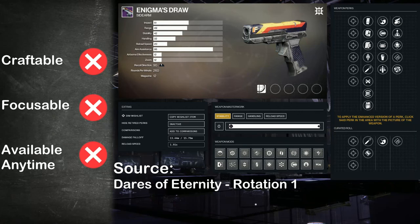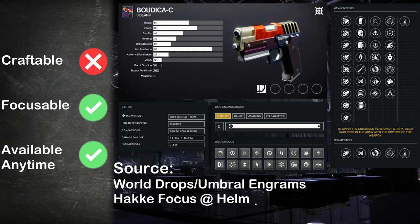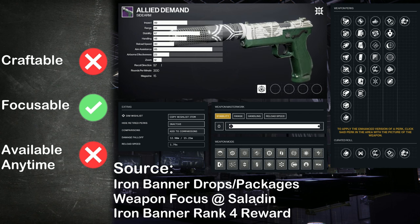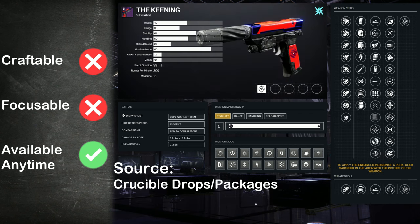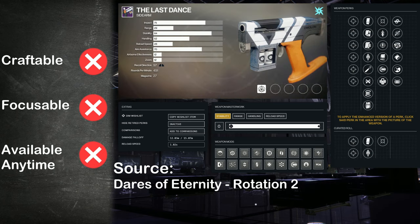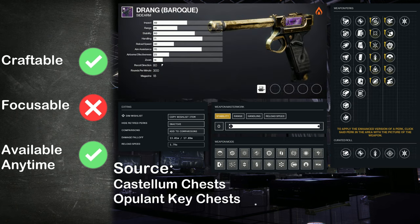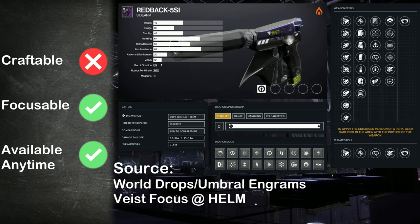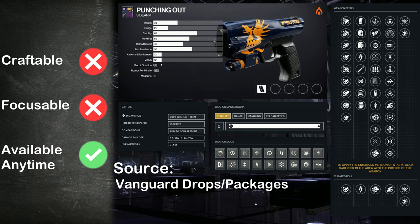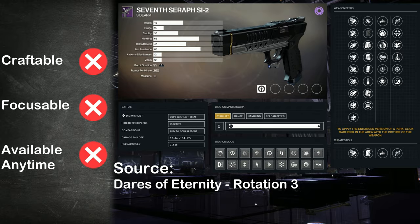Sidearms available include: Enigma's Draw, Lonesome, Boudicca-C, Allied Demand, The Keening, Briggan's Law, The Last Dance, Drang, Drang Baroque, Redback 5SI, Punching Out, A Swift Verdict, and 7th Seraph SI-2.